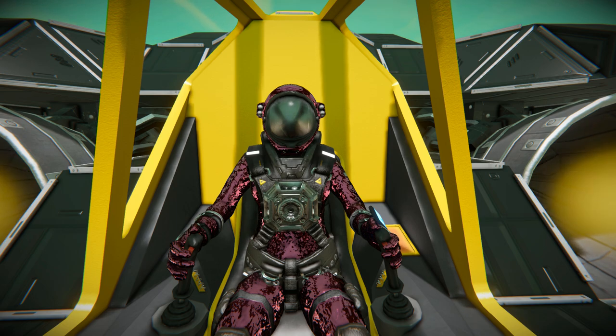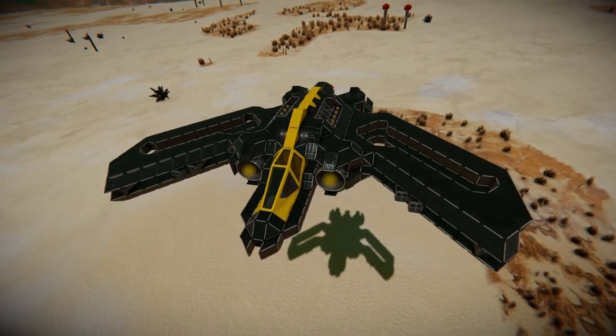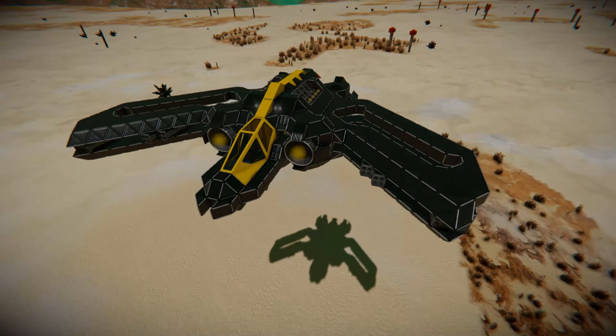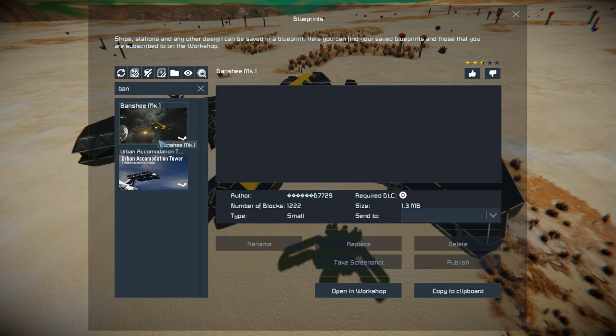So for today we are looking at another small fighter, and this one is called the Banshee Mark I. This is a small block fighter created by Alucard77729, and it makes a very fancy shadow right below there, which I was not expecting. Pressing F10 and finding the Banshee in the spawn menu — this thing is 1,222 small blocks using the Wasteland DLC pack, mainly for the barred window blocks for the main body of the ship.